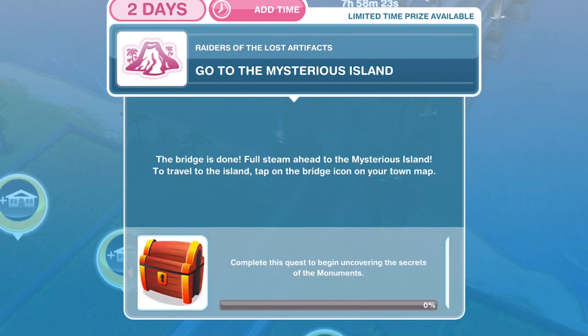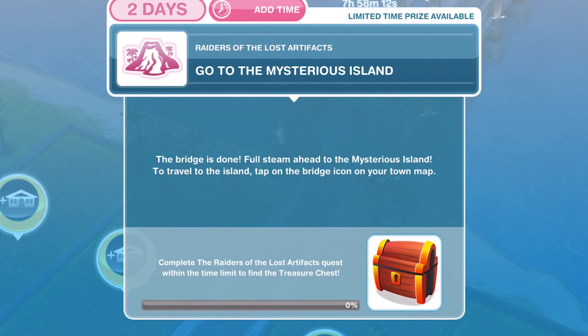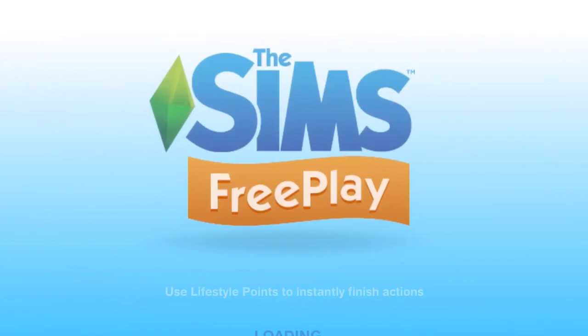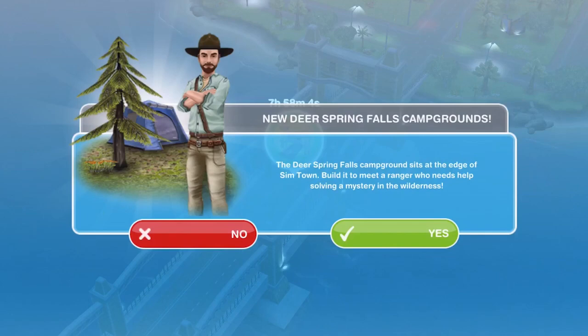The first thing you need to do is go to the Mysterious Island. The bridge is done — full steam ahead! To travel to the island, tap on the bridge icon on your town map. Here is the bridge icon, let's go ahead and click on it. And that is task complete.